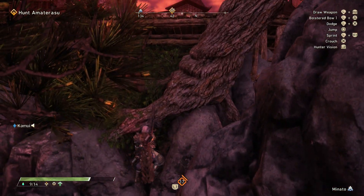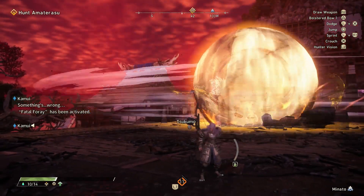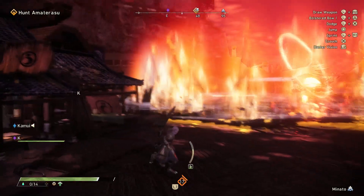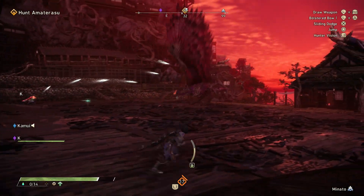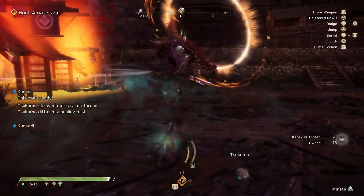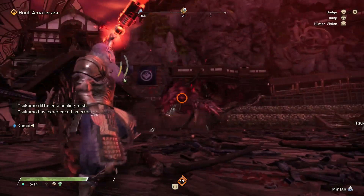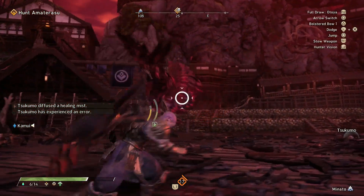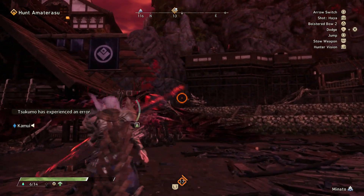The next move is the sideways bird laser. This one starts out like the bird blast, but instead of a shotgun blast, Amaterasu tilts its head to the side and then does a sweeping laser beam, creating a trail of golden circles on the ground that explode into pillars of energy. Naturally, you'll want to make sure you're not stepping on them. Amaterasu also likes to finish this move with a bird blast, so make sure to avoid the front area of the monster when you're dodging it. If you're playing with other people or Amaterasu happens to be targeting Tsukumo while doing this move, it actually provides a pretty big opening because it holds Amaterasu in place for a bit.